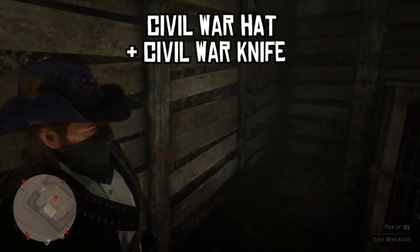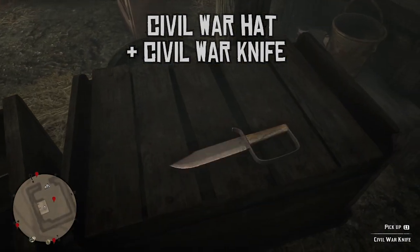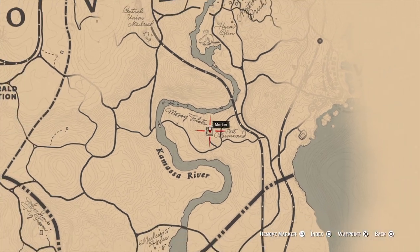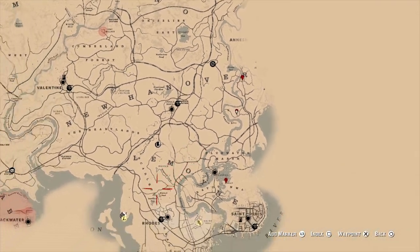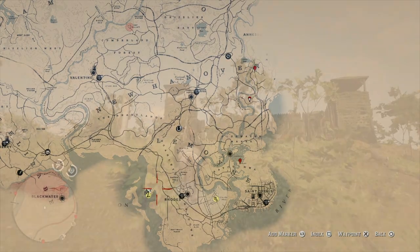This is a quick guide on how to get the Civil War hat and the Civil War knife in Red Dead Redemption 2. Both items can be found in a fort at this point on the map, on the Kamasa River to the south of Ansberg and all the way up to the north of Saint Denis.